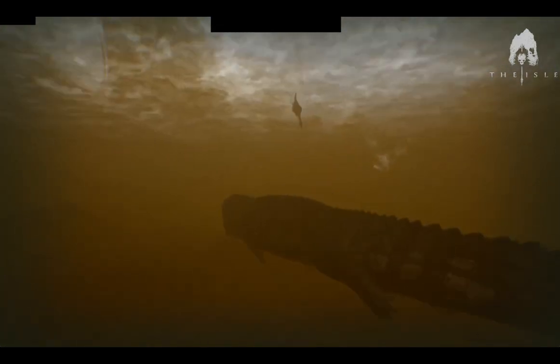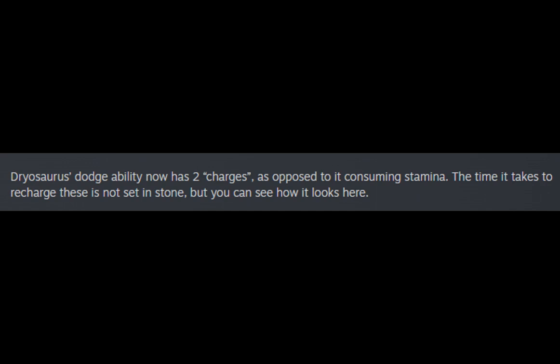The Dinosuchus Dryasaur Stodge ability now has two charges, as opposed to it consuming stamina. The time it takes to recharge these is not set in stone, but you can see how it looks here.